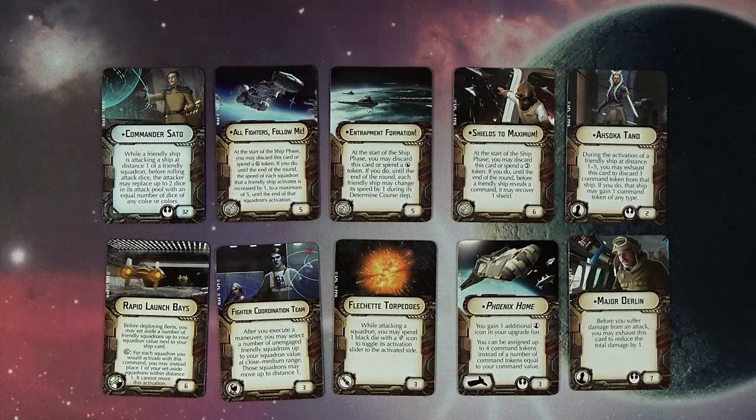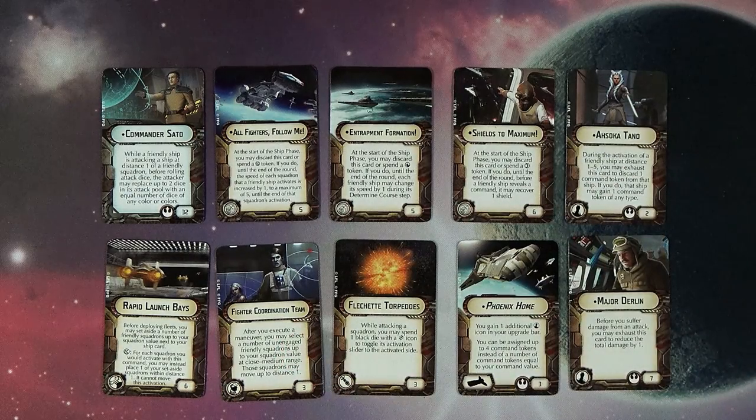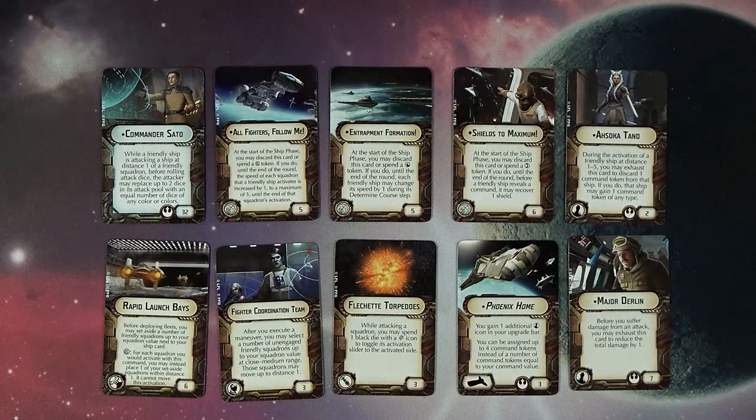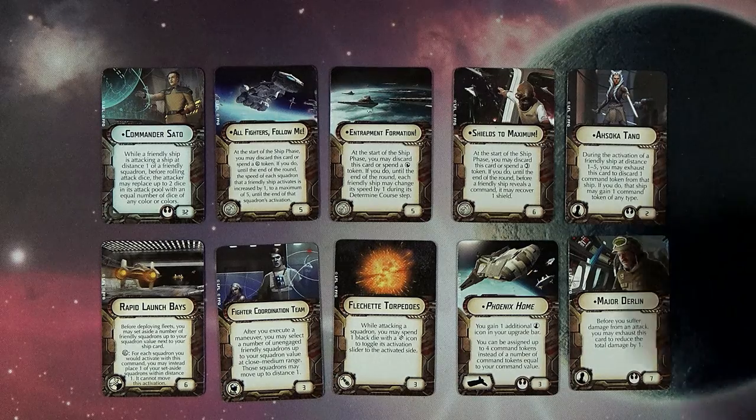Rapid Launch Base — another really interesting card. Before deploying fleets, you may set aside a number of friendly squadrons up to your squadron value next to your ship card. This is an offensive upgrade you can put on any ship with that slot. You spend a squadron command and instead of activating a squadron, you may place one of your set-aside squadrons within distance one — it cannot move this activation. So up to your squadron value, boom, there's squadrons right next to your ship. If you've got fast-moving ships, you don't have to worry about keeping up. Stuff like Gallant Haven really comes into play here.